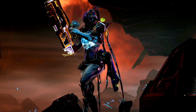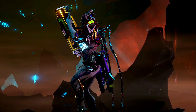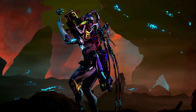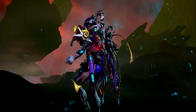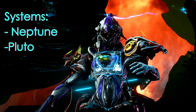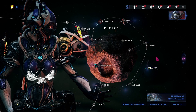Now you can farm this ball fondler from the Granite Void, aka hell. There are three levels of difficulty here and each one drops a different part needed to craft this girl. Neuroptics drops only from Venus, Mars and Phobos Granite Void missions. The chassis only drops from Jupiter and Neptune. The systems only drops from Neptune or Pluto. So how do you enter the Granite Void?